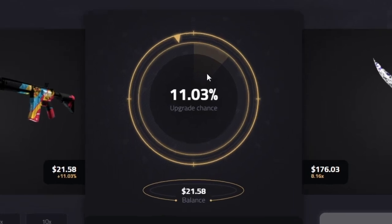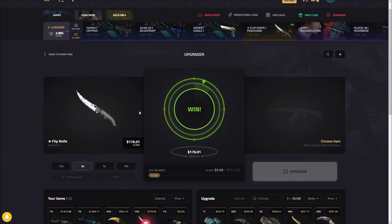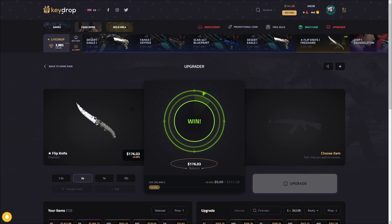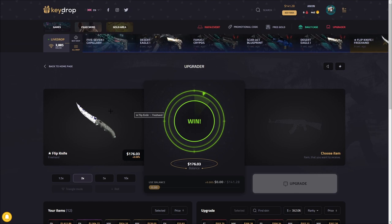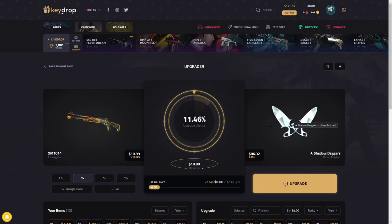Three, two, one — come on. Early ticket potential, maybe — really good potential. Keep going. That's gonna stop — there we go! 176 dollars! I'm so glad I put twenty there — I was gonna do just one of them for ten bucks but now we hit the 176 flip knife as opposed to maybe an 80 dollar item. Doubled our money!